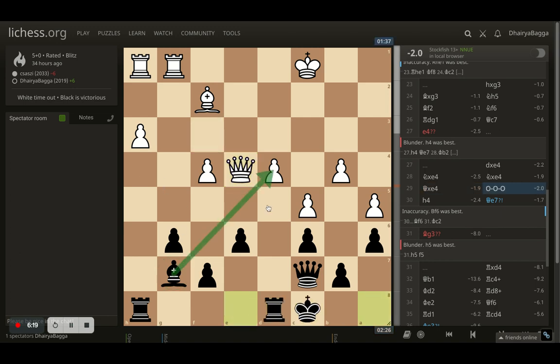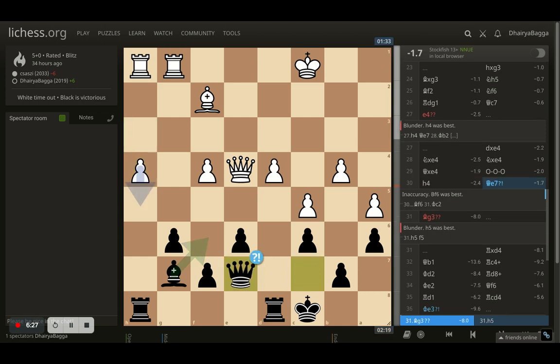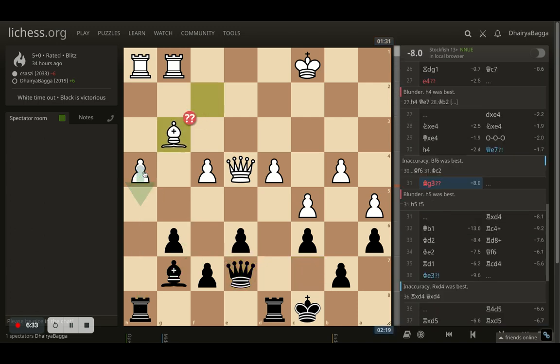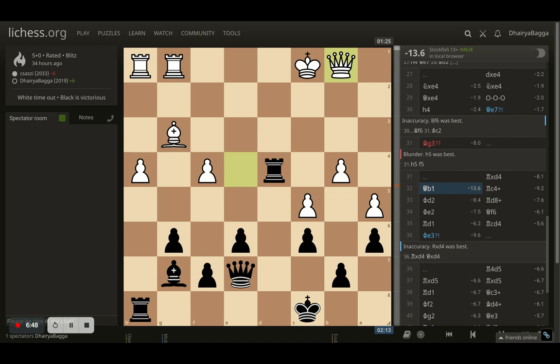Now as soon as I castle, my bishop is eyeing this pawn and my rook is eyeing this pawn — all I need is the third attacker. Opponent plays H4, and I went with queen to E7, trying to attack this pawn twice. Opponent plays bishop to G3, which was another blunder, because that allows me to take the pawn on D4. As soon as I take, I am threatening the queen and a pawn. Opponent can only save both by placing queen on B1, which is very passive. The queen is no longer active, and I have the center open file completely controlled. My bishop is on a wonderful diagonal, and the game is 13.6 in favor of black.